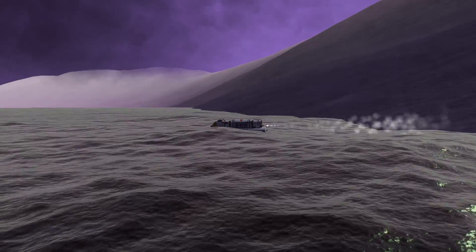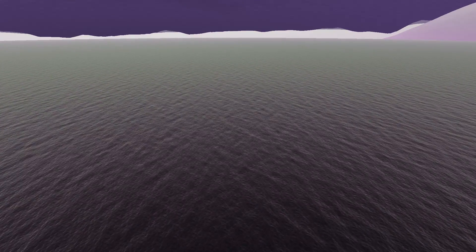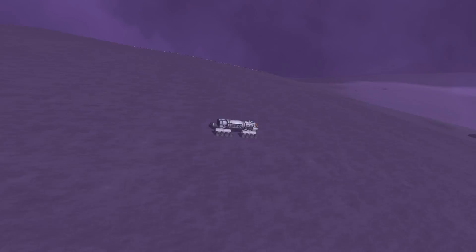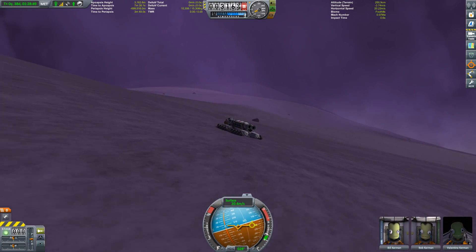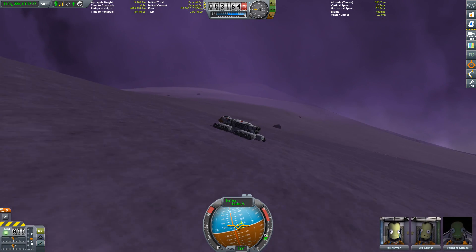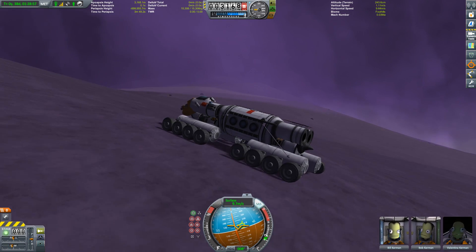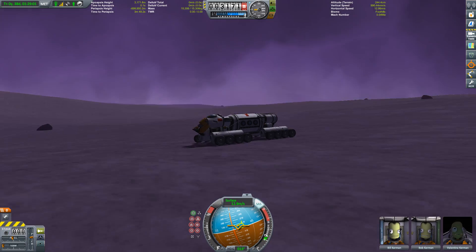The problem was that the further I headed out, the less fuel I had of course, so my capabilities for getting back to land were diminished. But I didn't get any new biome, so I reloaded the game before I went down there and drove around the crater. We're now on the northern side of that crater, and heading even further north. The next stop is hopefully the poles.